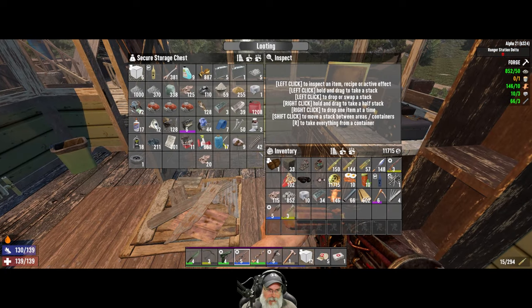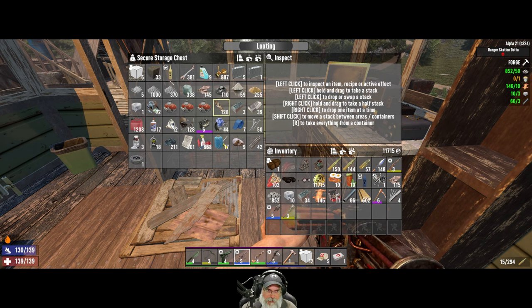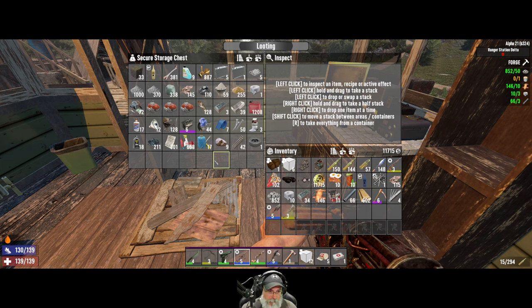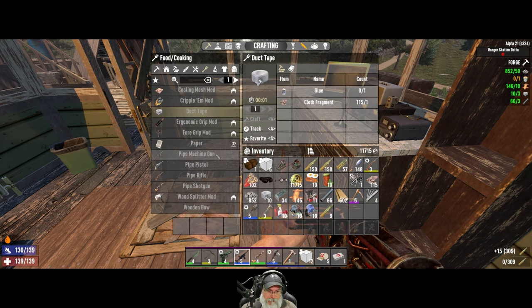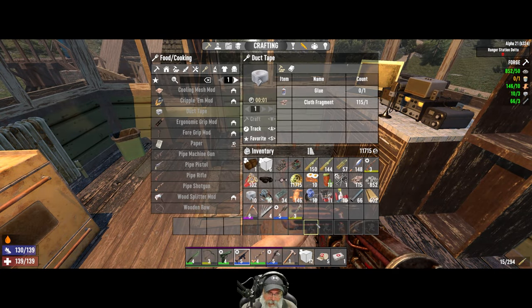We want to make sure we're bringing all of our repair kits — we have 11. The dirt we can easily make there. We'll take these extra cobblestone blocks because we may need cobblestone. We can get iron while we're there. We need plastic to repair this radio — plastic's fairly easy to come by. We'll take some electronic parts and mechanical parts too, just in case. We're going to be way out in the boonies at Ranger Station Charlie — there's nothing out there except for a couple of nearby POIs.